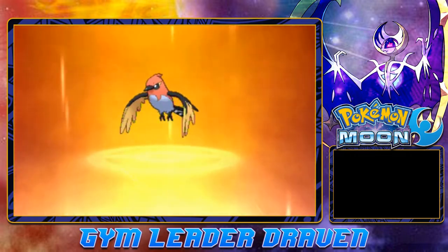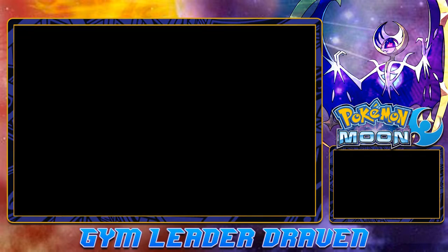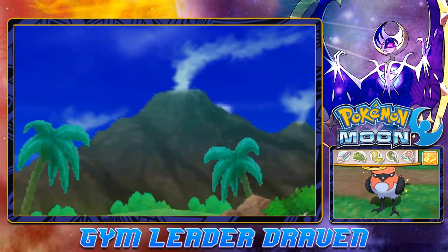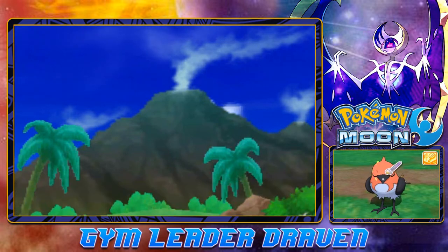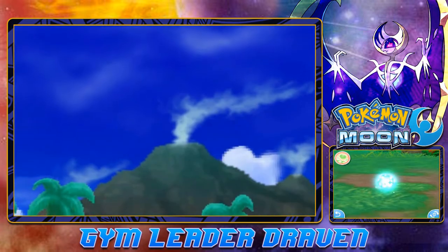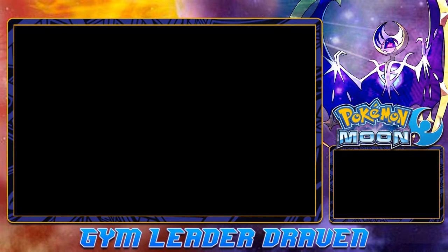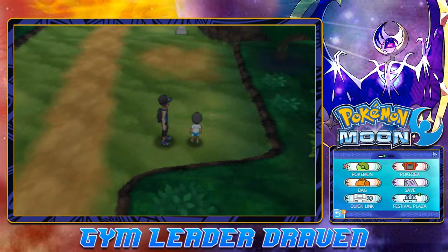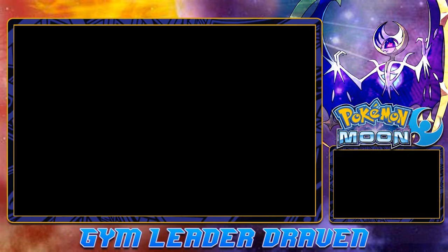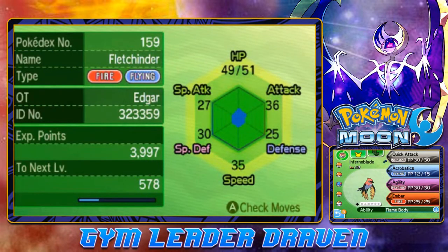My team is actually looking pretty good right now. Oh crud — it's paralyzed. So what we need to do now is give it this item — BAM! Look at that. This Pokémon is now healed, no longer paralyzed. This also works for poison as well. Let's go right ahead and take a look at its stats. Now that it's gained its fire capability, I'm assuming it has Flame Body — and yes, it does have Flame Body.